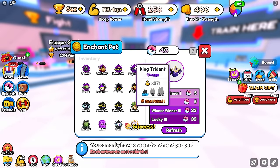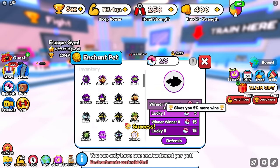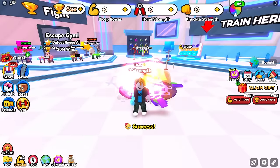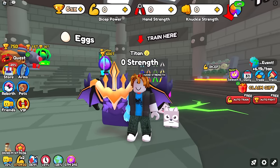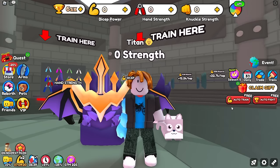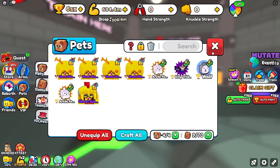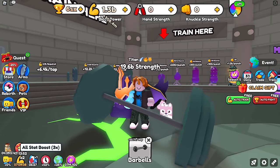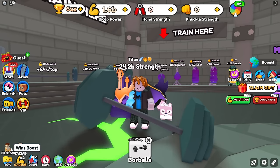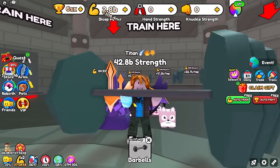With the extra equip, we go get ourselves a winner winner 4 pet. Now our winner winner team is a 2x wins boost, which stacks with the 3x wins boost — that's 6x — and then the 2x wins potion doubles that. So we have a 12x wins boost for free for the rest of this challenge, which is crazy.